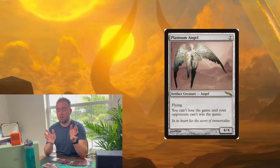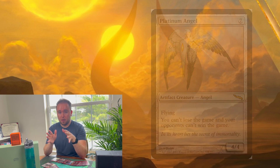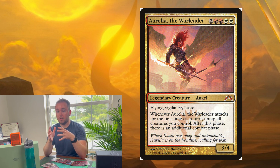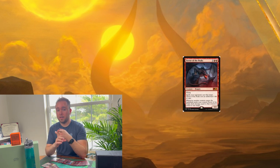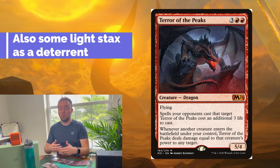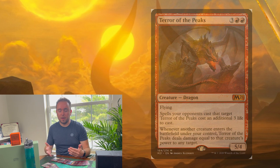First up, we have Platinum Angel, which flat out states that you can't lose the game and your opponents can't win the game — for obvious reasons, that's really helpful. Next, we have Aurelia, the Warleader, which grants additional combat phases, which with Kaalia means double triggers. There is also Terror of the Peaks, which capitalizes on large creatures entering the battlefield, helping deal damage to your opponents directly so you don't have to rely solely on combat damage.